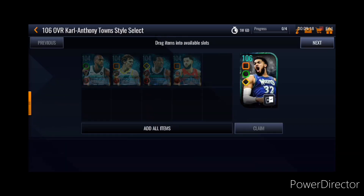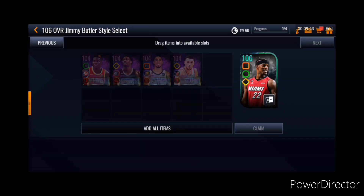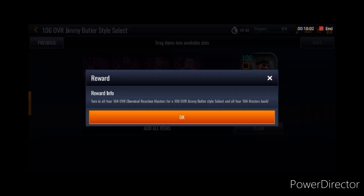Here are the Grandmaster sets. For the Vision Grandmaster — this cat card — you're going to need the 104 Chris Middleton, Lauri Markkanen, De'Aaron Fox, and a 104 Fred VanVleet. Since these guys are Vision players, this card is a Vision Grandmaster. For the Chemical Reaction Grandmaster — Jimmy Butler — you will need the four 104 Chemical Reaction Masters: Clint Capela, Jaren Jackson Jr., Tyrese Halliburton, and Zach LaVine.